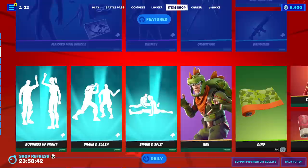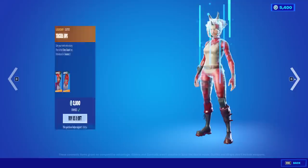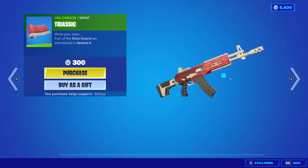Business Upfront Emote is back. Chicken Slash is also back — good emote. Chicken Split is also back — good emote too. Rex is back with the back bling Scaly. Dino Wrap is back. Tricerops is back with the Hatchling back bling — great skin. Triassic Wrap is also back.